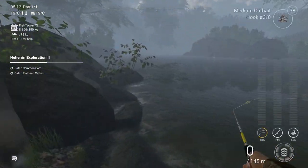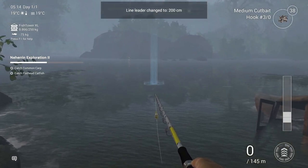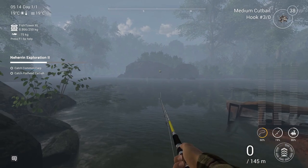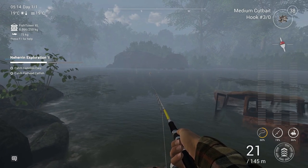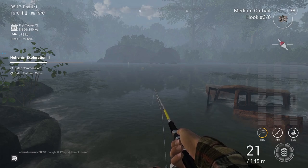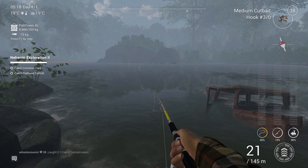Over here on this spot where the sunken car is — great parking job — this is where I get the common carp and the flathead catfish. Starting with the flathead catfish, bottom fishing and bobber fishing is what works for me, using the bobber on 200 cm, same hook size 3 octopus and medium cut bait. If you're having a lesser setup and don't have a strong enough or powerful enough setup, because some of the catfish here can get pretty big — there are trophies that can get 16 kilograms big —